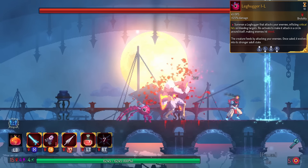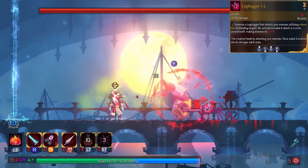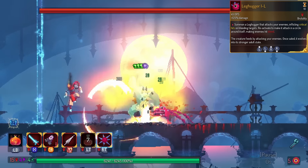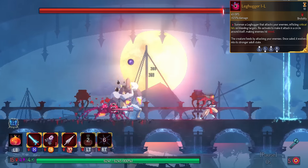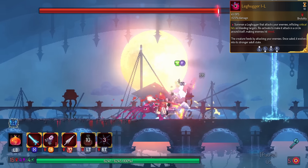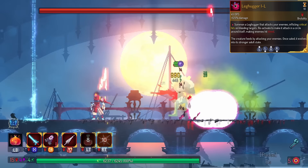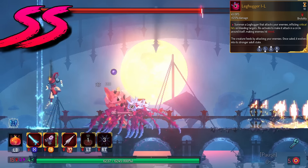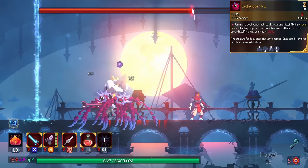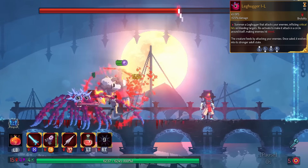Leg Hugger has been changed. You now get double the Leg Huggers whenever you activate this skill. Those two Leg Huggers actually work together and take less time to Digivolve than a regular Leg Hugger by itself. This is in the S tier. If you happen to get more Leg Huggers, it's probably triple S, but by itself it's a very good item.